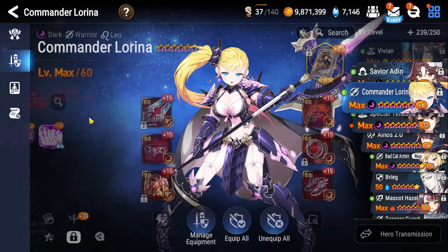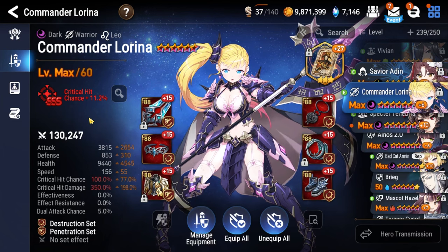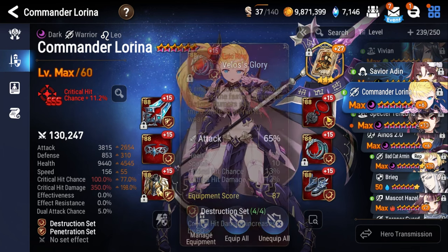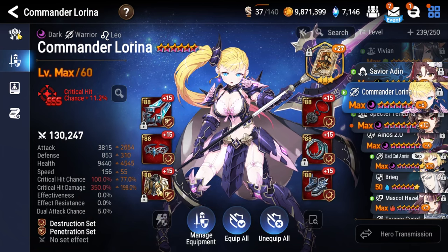Finally, our main damage dealer — Commander Lorina. We've been using her for most of these abyss runs throughout this series. She's one of the strongest single-target DPS in the entire game. Attack percentage on the boots, attack percentage on the ring, and critical hit damage on the necklace, with Daydream Joker as the artifact.